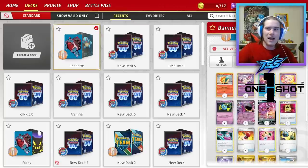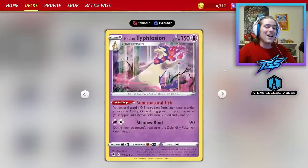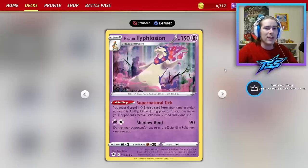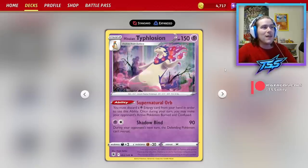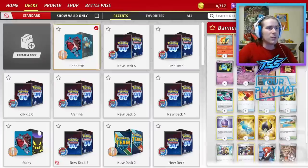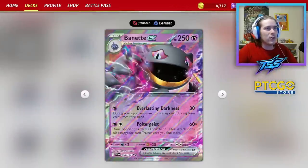Since Banette has such a pitiful damage output, we paired it with an older Pokemon — older as in it came from a thousand years ago. Hisui Typhlosion is actually kind of interesting. You can use Supernatural Orb to discard a psychic energy from your hand and leave your opponent's active Pokemon burned and confused. In between turns you can do 20 with the burn, and if they don't have a switch option — which they can't use because you've item locked them — they have to manually retreat, reducing their energy on the board. You can boss out your opponent using Cross Switcher or Boss's Orders, lock a Pokemon in place, burn and confuse them, and start swinging 30s until they're in range for a Poltergeist attack.